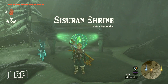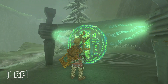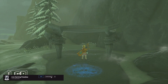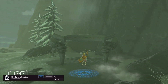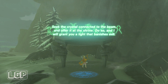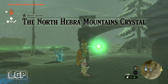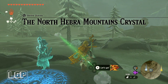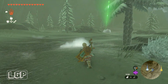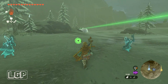This time we're going to do a shrine quest to uncover the Sisuran Shrine. What we need to do is come over to the Heber Mountains and start off the shrine — and you'll see that the crystal is missing. The beam is going towards that iceberg there.